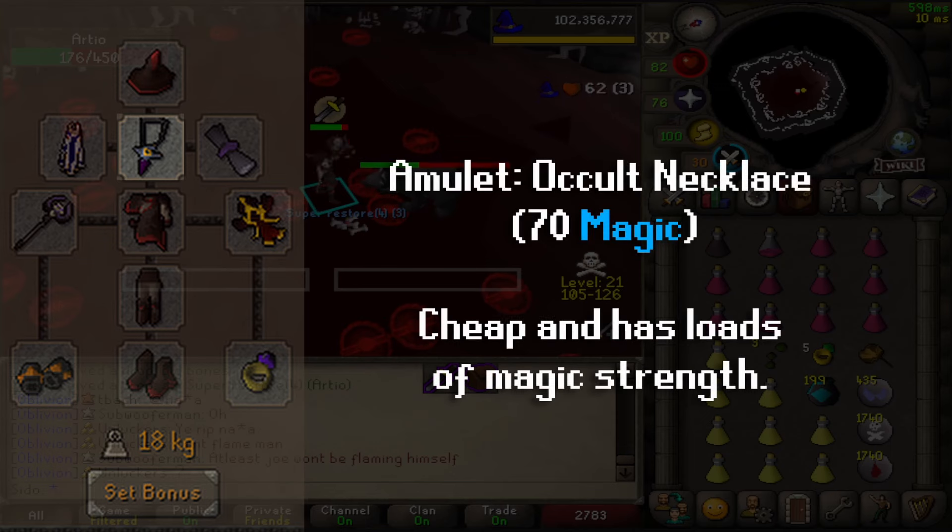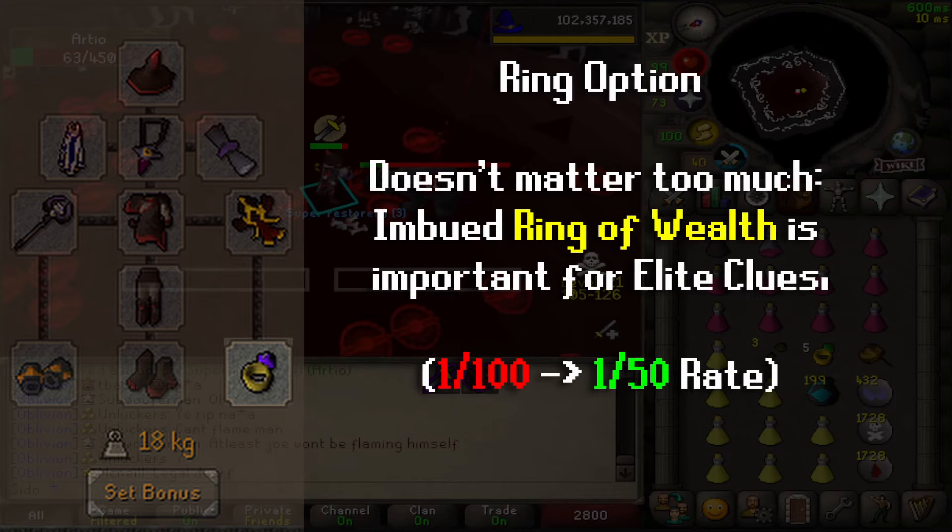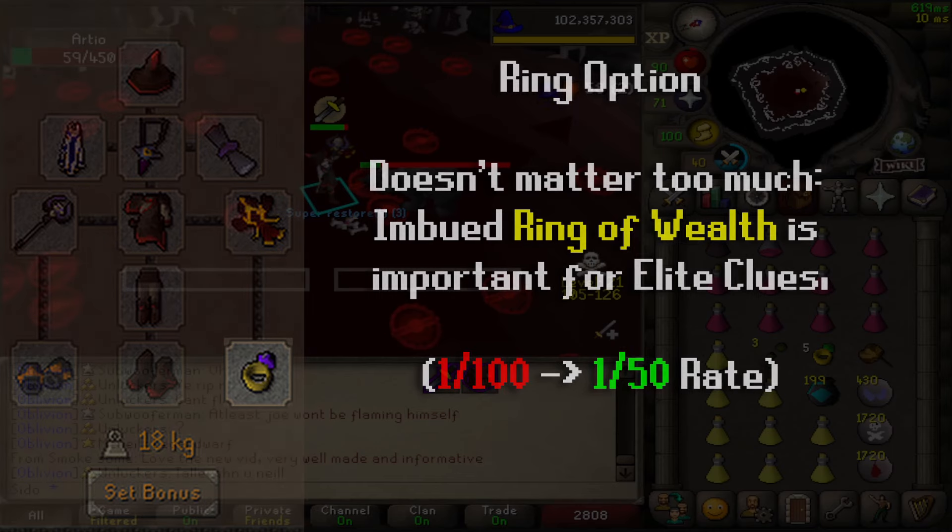The Occult is a cheap and powerful amulet requiring 70 Magic, so we bring that. Lastly, you can just bring your best cape and best shield for mage, as long as you don't risk them. The ring doesn't matter too much, but you can bring a Ring of Wealth if you want to double the rate you get elite clues from the boss.